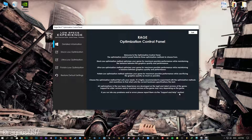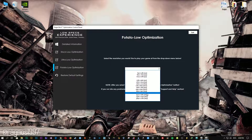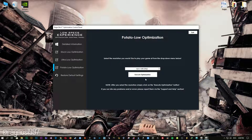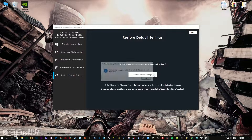When the optimization control panel loads, simply select the method of optimization and resolution you would like to run your game on. After you've done that, simply press the Execute Optimization button and then start your game. Feel free to experiment with the resolutions and optimization methods to find what suits your system the best. If you are not happy with the optimization results, you can always restore your game to default settings by selecting the restore default option.